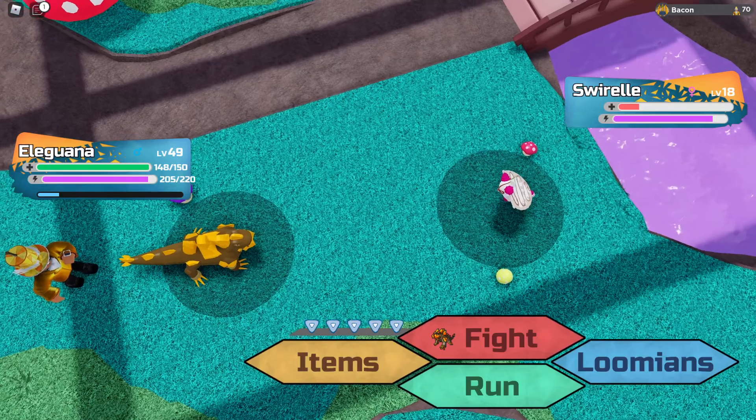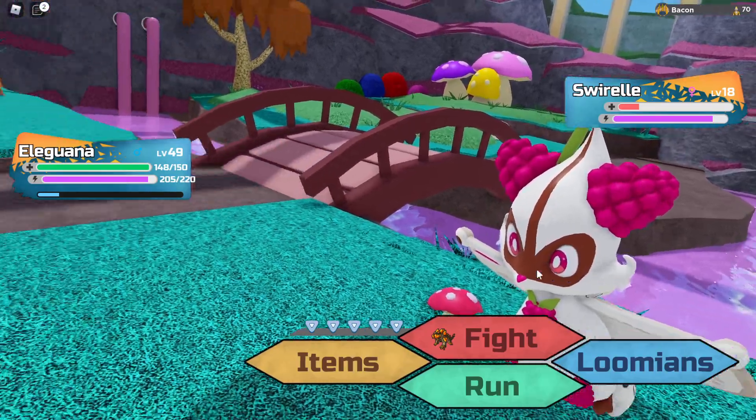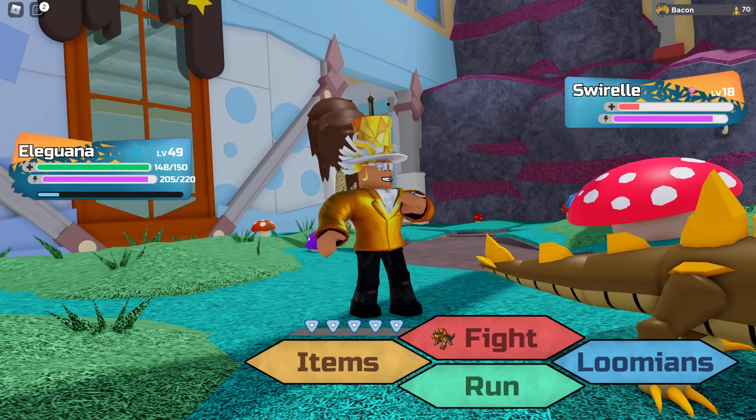Just like that, I got a Swirrell. If you're gonna catch one of these, don't use Spare, because it has an ability called Appetite.